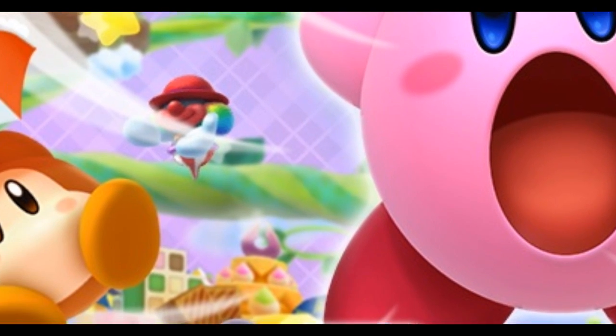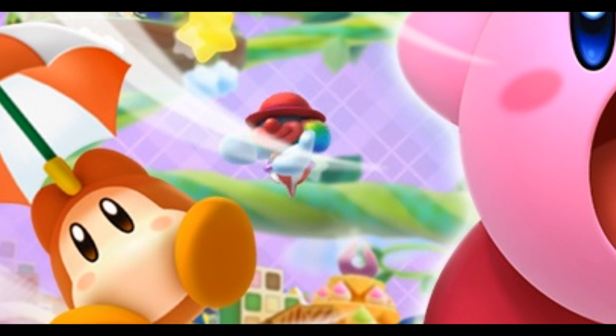Finally, there's the mysterious figure in red on the beanstalk. He seems to be a clown wearing a red hat, but who is he exactly? Is it just a new enemy? Or perhaps the person that Kirby has to help this time around? We're not exactly sure.